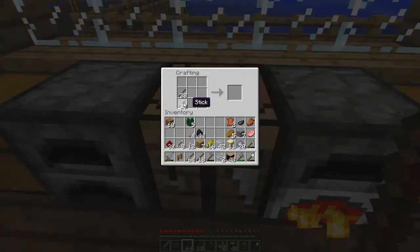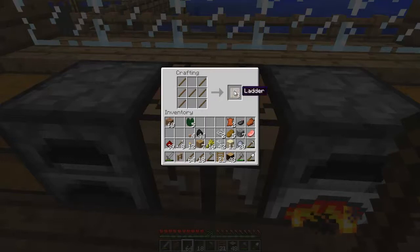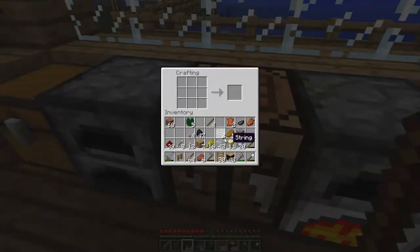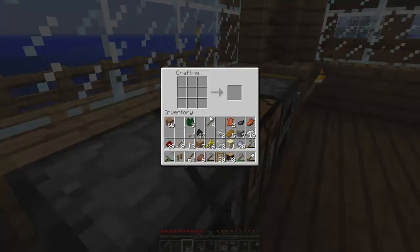So what we'll do is get some ladders first - the ladder recipe is an H shape, isn't it? And how many do you get of them? Three. I'm just going to basically try and see how many I can get out of this. So there's 24. I think that might be enough. Actually I'll try and get 30. That's an even number. Quickly put that on - hopefully it cooks. I don't think it will, but get some iron so I can make another pick and some other things like a sword.